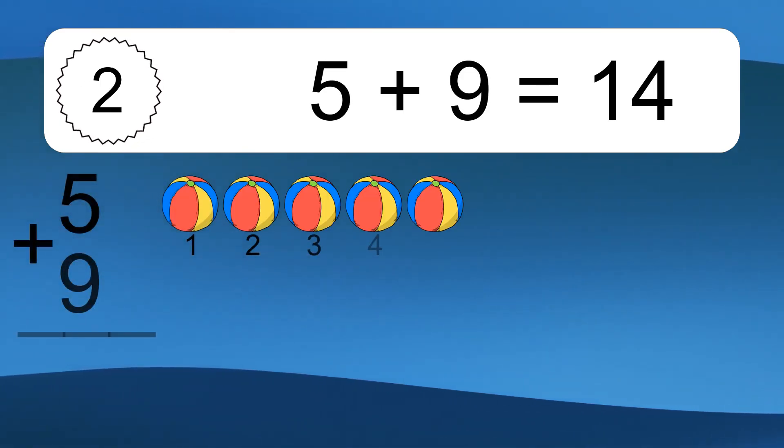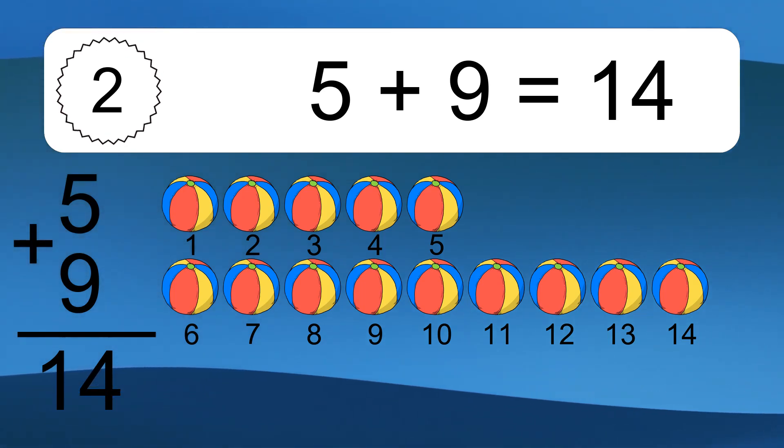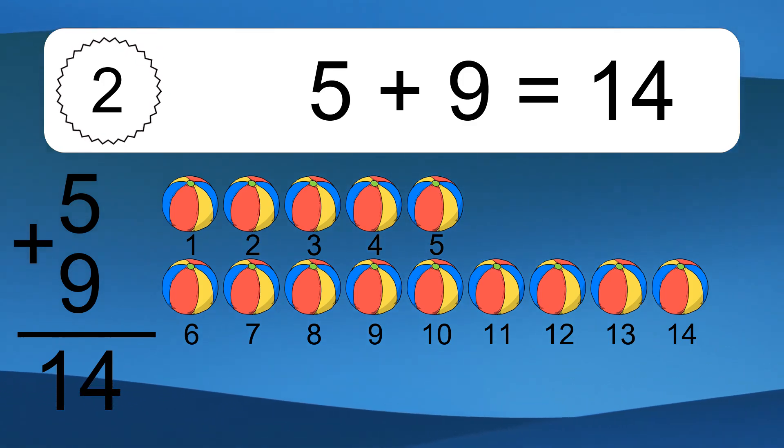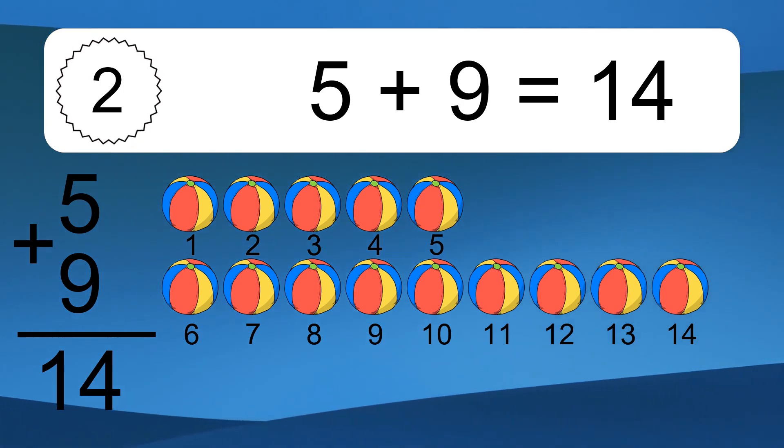5 plus 9 equals what? 5 plus 9 equals 14. Let's count it: 1, 2, 3, 4, 5, 6, 7, 8, 9, 10, 11, 12, 13, 14.